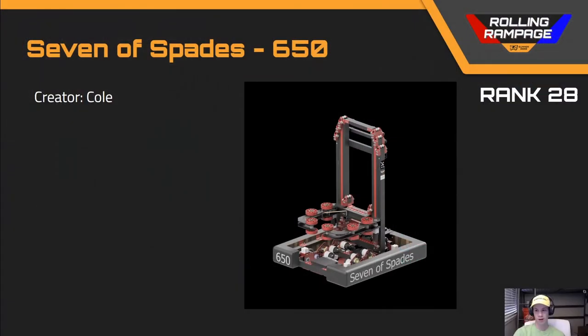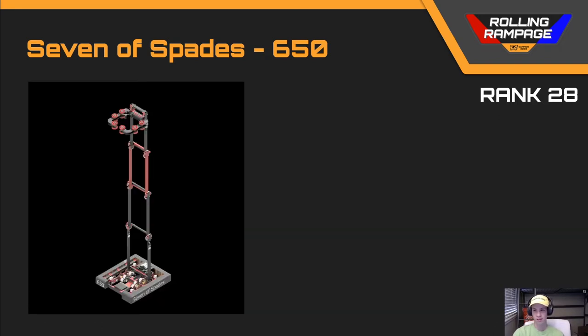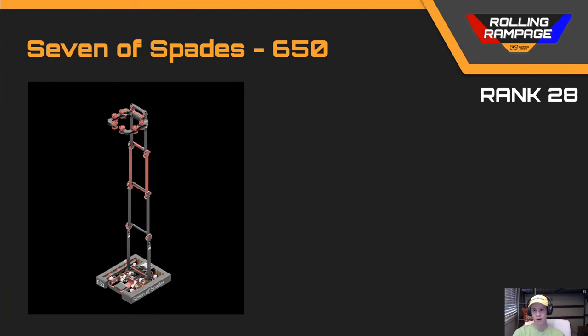Next up we've got team number 650, Seven of Spades, in rank 28. Team 650 had what I thought was a very good robot — I believe it's the only one here with a butterfly drivetrain. I would have used a swerve drive personally for this game, because those are widely available, widely tested off-the-shelf parts. The elevator and grabber reminded me of a 2018 robot, but I think this design would still be effective for picking up balls off the truss, since the intake is on the elevator. I would have liked to see some mechanism for picking up balls off the ground, not just off the truss.